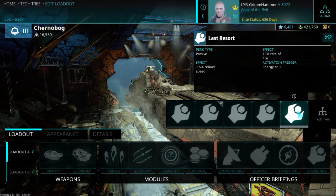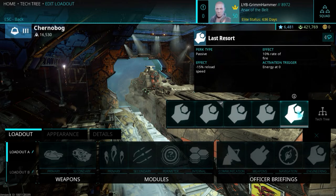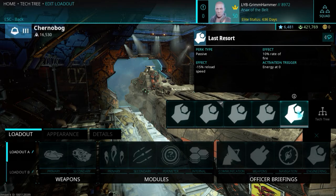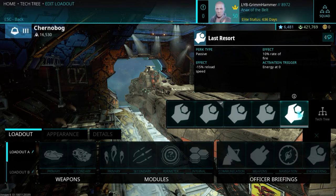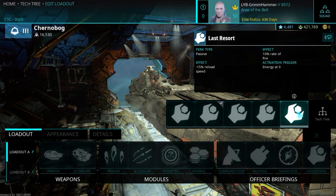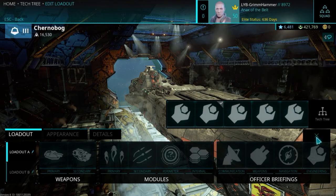Last Resort was added at Steam launch and is very useful for artillery and destroyers alike. When your energy hits zero, you get a faster reload speed and faster rate of fire. For artillery, modules like Rapid Fire Mode drain your energy, which automatically procs Last Resort when energy hits zero — giving you increased reload speed and fire rate for more shots down range. Last Resort is found on the T4 medium dreadnought from Akula Vector, the Veronus.